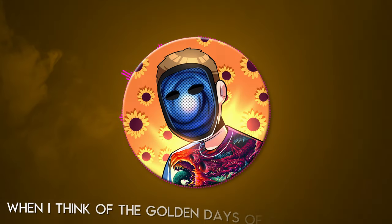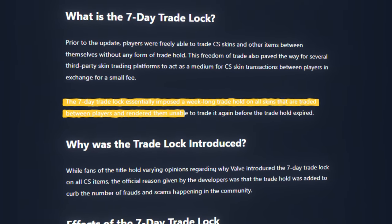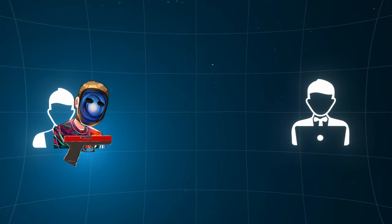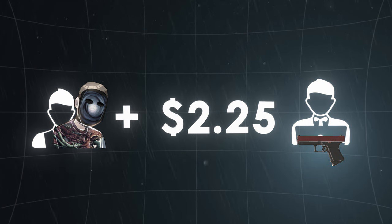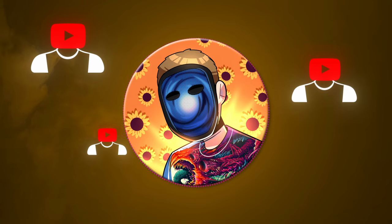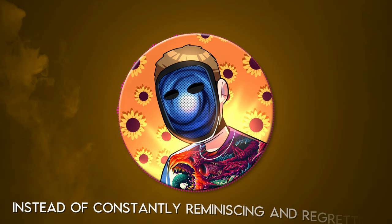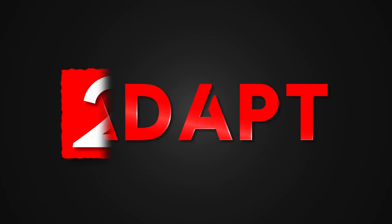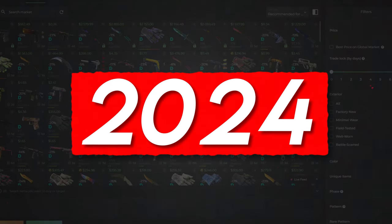When I think of the golden days of CS2 skin trading, I think back to the days before the 7-day trade hold, when players could receive a skin in trade and instantly flip it to another player for a few dollars of profit. Sadly, those days are over and that's what a lot of creators mean when they refer to the death of skin trading. But instead of reminiscing, all we can do is adapt. In 2024, there are plenty of new ways to turn a profit from flipping CS2 skins.